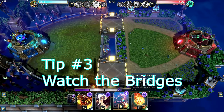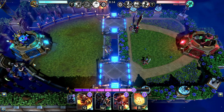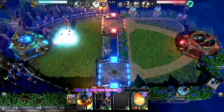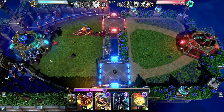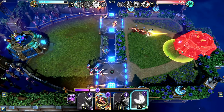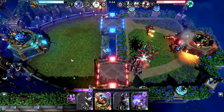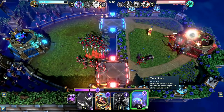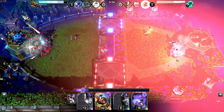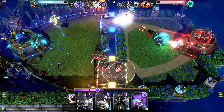Tip number three: watch the bridges. The bridges are important because they're responsible for the XP gain of your hero. At the beginning of this match I used a dual scrap pack split to grab both bridges early on — it's easily countered as you can see, but it's a nice strategy. The important thing is to continually watch the bridges throughout the game so you never fall behind. If an opponent controls both bridges, that's a good sign to start creating a push or a counter attack on the side of the bridge you want to recapture.